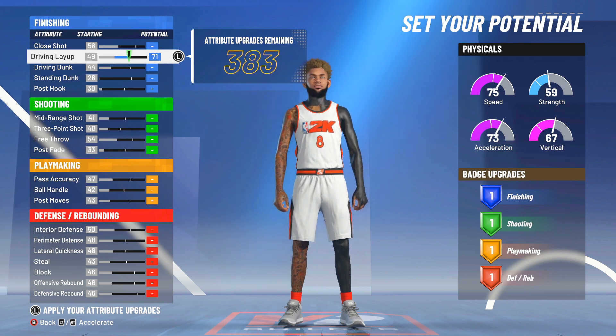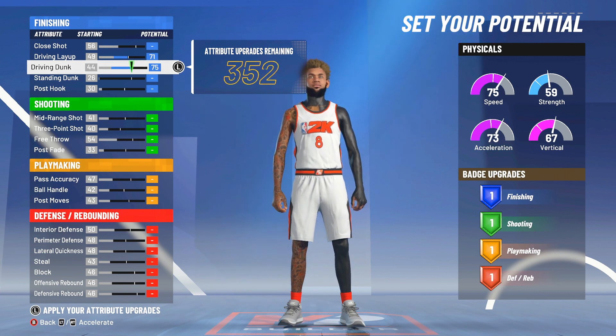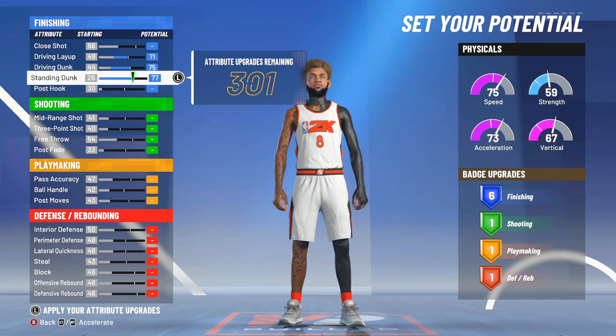So for finishing, you basically want to upgrade your driving layup to a 71 rating. You want to max out your driving dunk and you want to max out your standing dunk. Not close shot — you don't even need close shots here. So you just put the rest on standing dunk until you get six finishing badges. The very minimal is what you want — six finishing for this build is what you're going to go with.